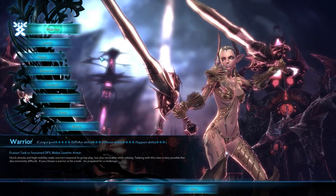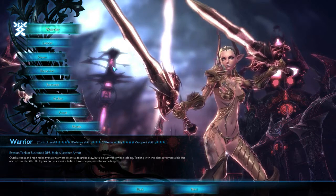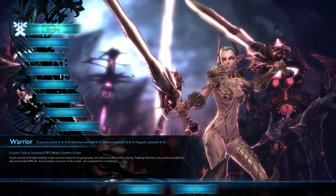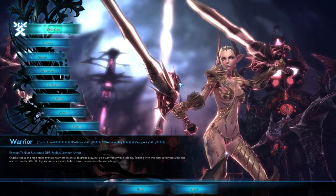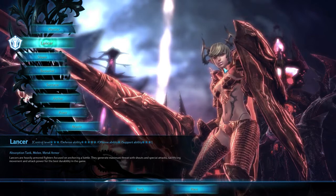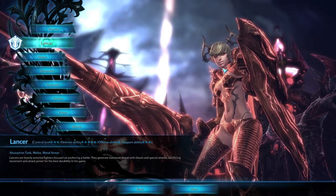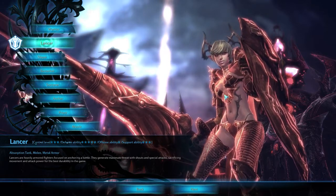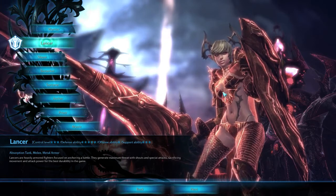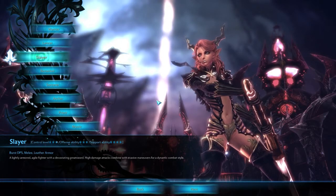Now we jump on to the classes you can see in the game. The basic Warrior does damage as well as having the ability to tank, but it does say that tanking is extremely hard, and surprisingly they wear leather armor, which is quite interesting compared to other MMOs. The Lancer is another really cool-looking class — something straight out of Monster Hunter — really big weapons, huge shields. It's a tanking class that uses very heavy armor, which is obvious with that huge shield.